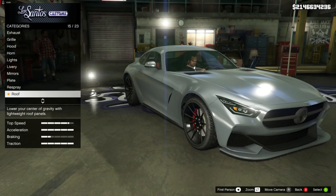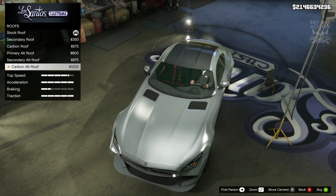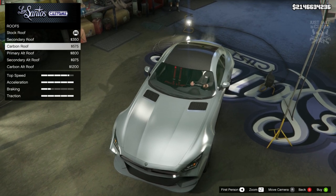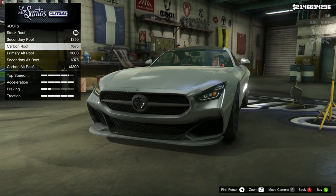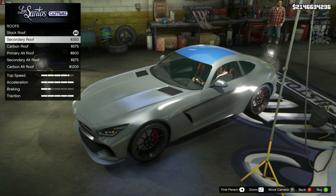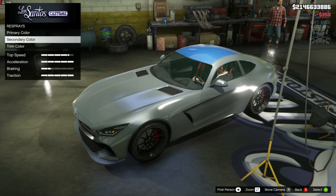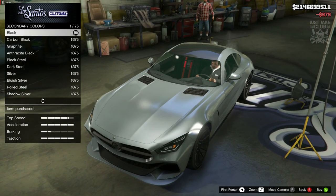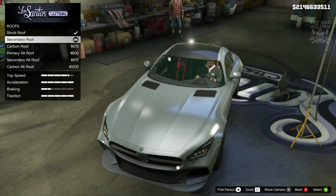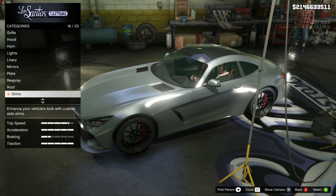We get an option for the roof - hopefully that means we can change the color of the roof. We've got a secondary color option, a carbon version, and different contours of the roof. The car in the movie does have a black roof - I'm not 100% sure whether it's carbon or not, but it's black. Alternatively you could go with secondary roof and change the secondary color to black. Let's see how that looks - choosing black does look awesome. I think the secondary roof with black paint looks really good, so that's the one I'm going with.